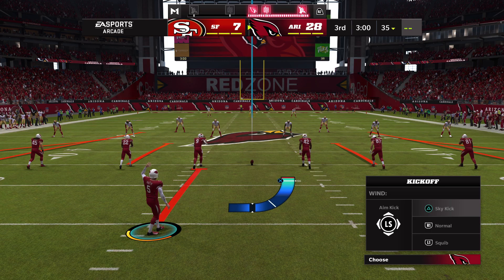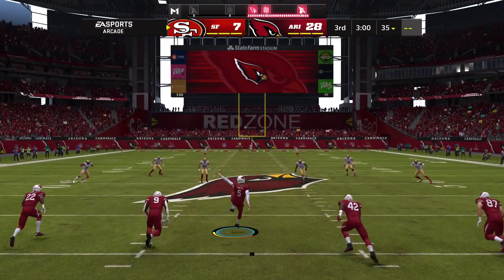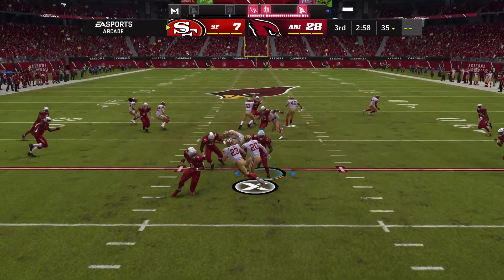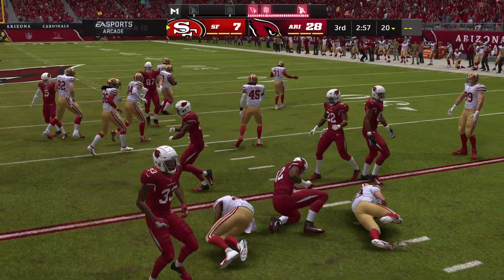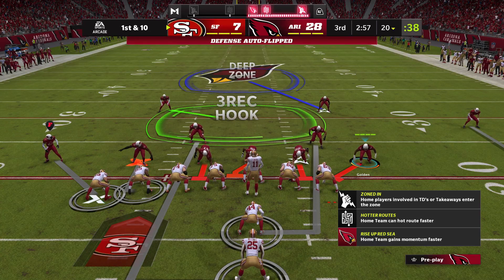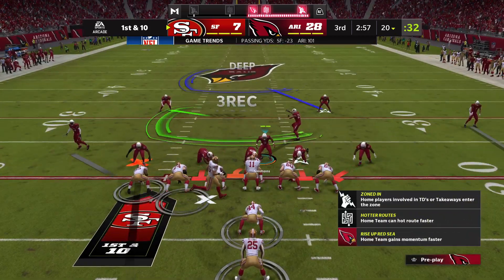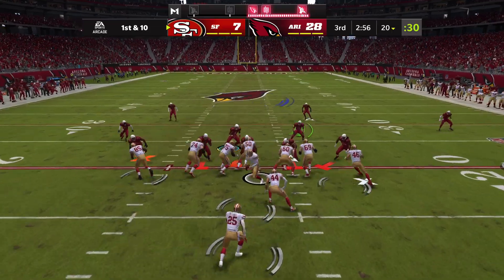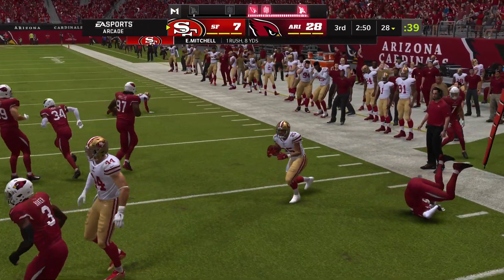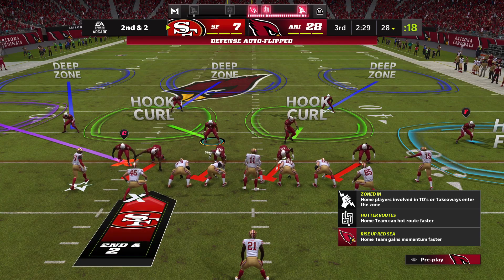We welcome you back for quarter number three — the 49ers have the football and trailing on the scoreboard. McCaffrey on the return, brought down right on the chalk of the 20. The 49er offense set to get this drive underway. Down three scores already, they need to play an almost perfect second half — starts with finding a touchdown drive. They need to be smart, fast, and efficient getting the ball to the end zone multiple times to have a chance to win.